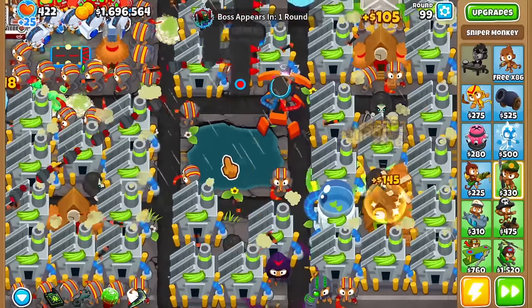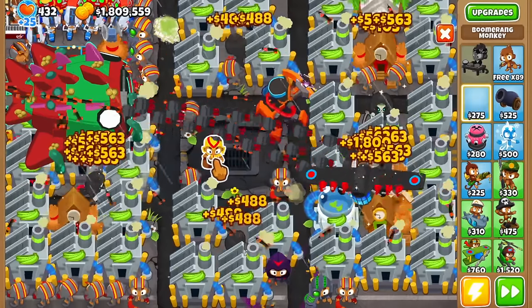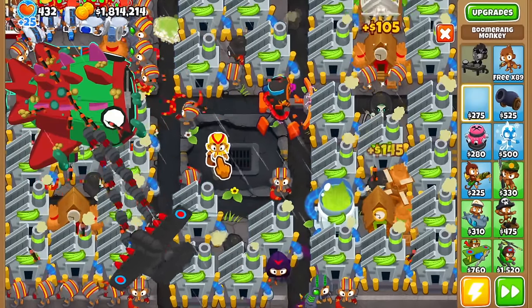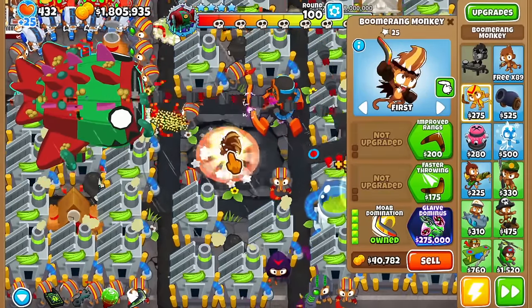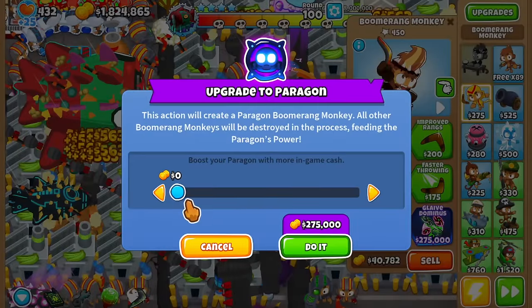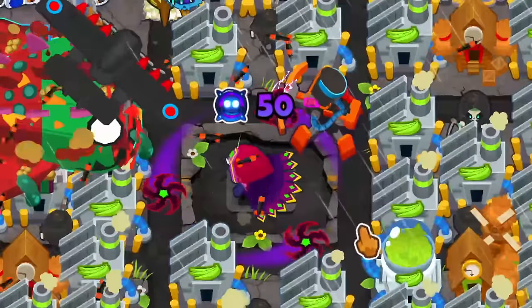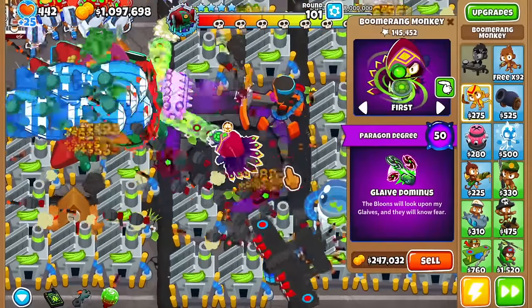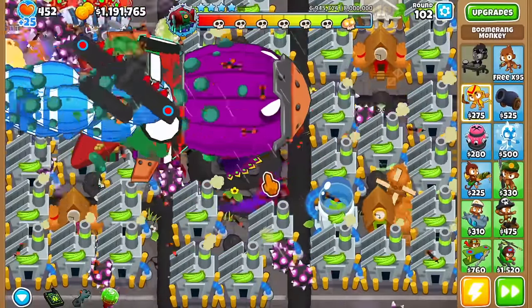Round 99, the Tier 4 is about to come out. Here's how I want to defend this - we're going to get the Boomerang Paragon and this one is going to be until the Tier 5. I want to have the Boomerang maybe a little bit towards the left side. We have a little bit of space here for the VTSG but we're going to see. We have 1.8 million and the question is how much do we want to put into this Paragon - maybe like 500,000. I want to put a decent amount but not spend all our cash. That's a degree 50 - going to be completely fine. I really like it because of the seeking projectiles so we don't have to worry about anything basically.